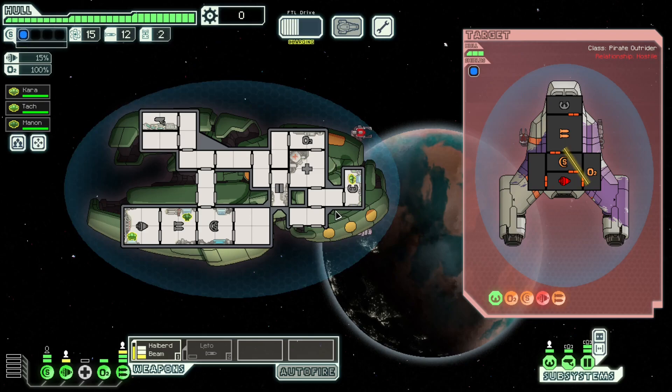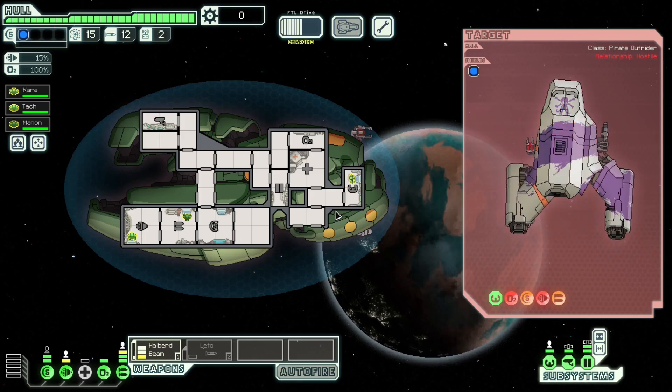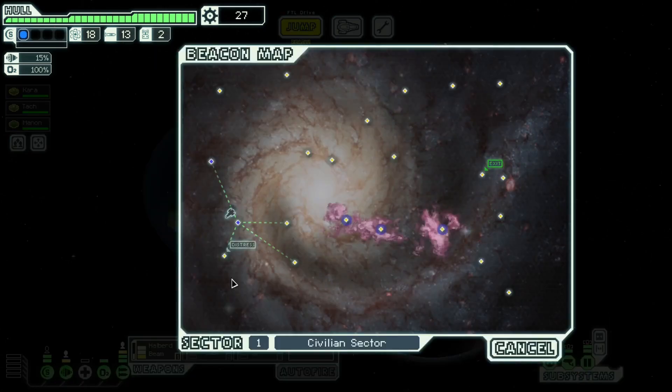Zoltan shield goes down. This is kind of how normal fights go early with this ship — they just about get through the Zoltan shield, but you cripple their weapons and kill them with the second shot. That's not a great weapon drop, but we just got effectively a triple reward on the first jump, so I'm happy with that.